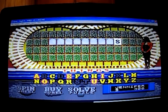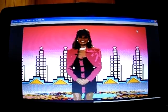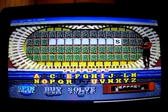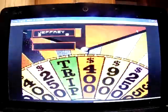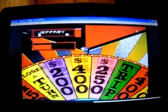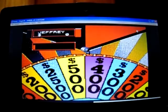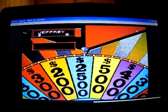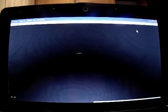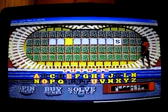My turn again — contestant number one. Can't even spin a good space, but here we go. No lose-the-turn, no bankrupt — $2,500! I call an R. There is one R, so I can cash it for $2,500. Nice, I'm going to spin again.